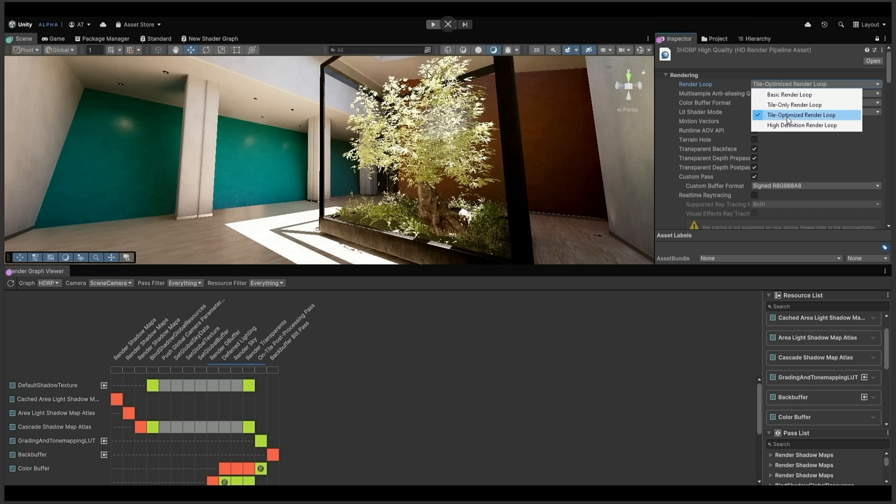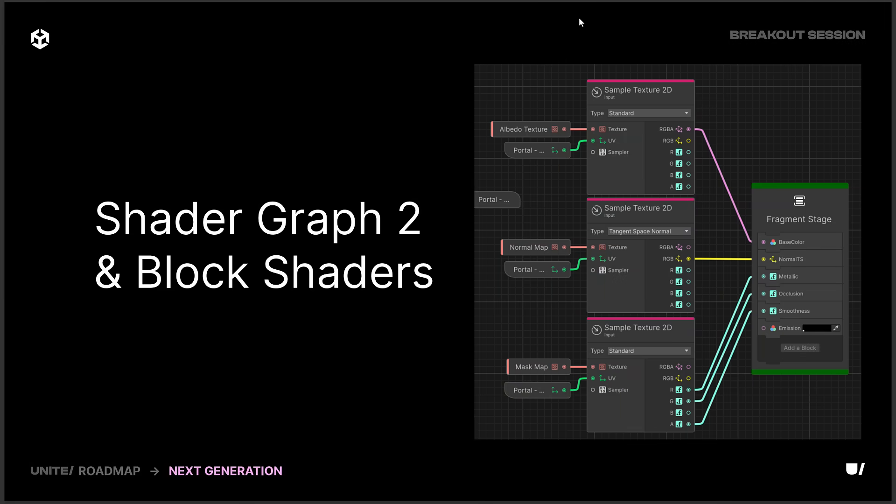You can also see a screenshot of Unity 7 — they've cleaned it up quite a bit in terms of the user interface, although some of the muddy font stuff seems to be carrying over. They are calling it currently an alpha version, so this is being tested by a handful of people at this point in time.